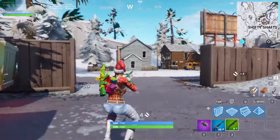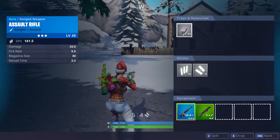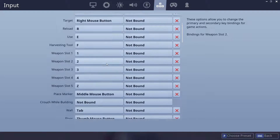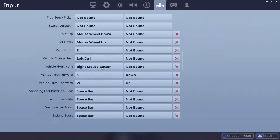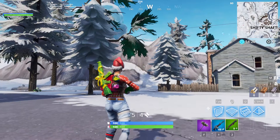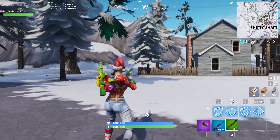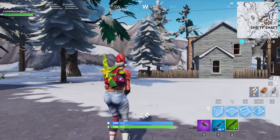What you have to do — let me show you — I went into the locker emote and I made one mapped to caps lock. So what you do is: reload, aim, caps lock.